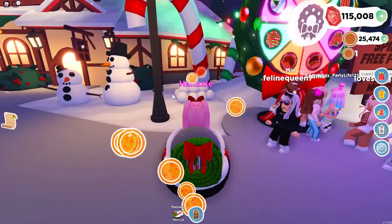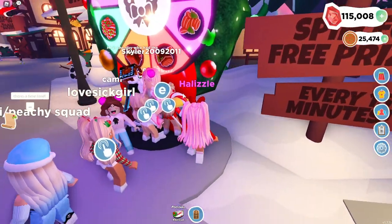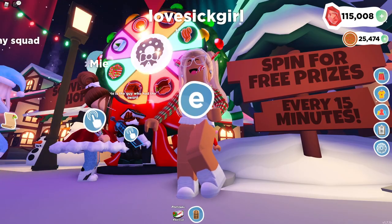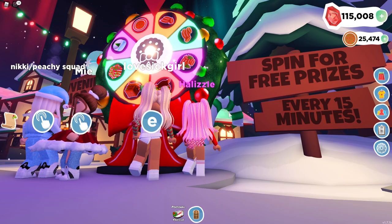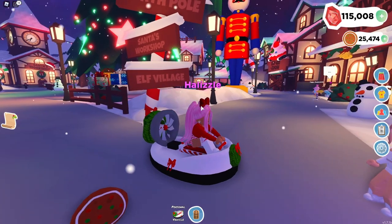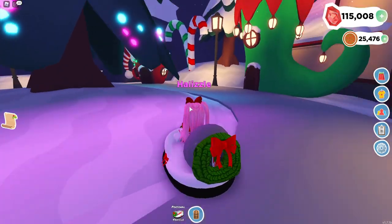The second way to make money is to spin the wheel right here. I don't think it'll let me spin it right now because I just spun it and thought I was recording when I really wasn't. This is the second way to make money — spin this wheel. It's kind of just like the original wheel in the regular map in the pet shop. That's another way you can make cookies.